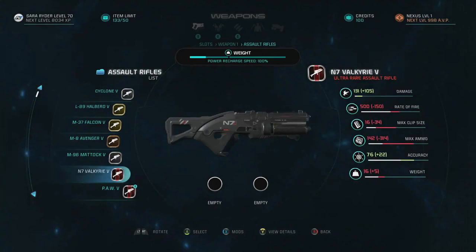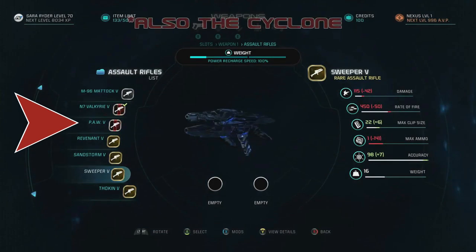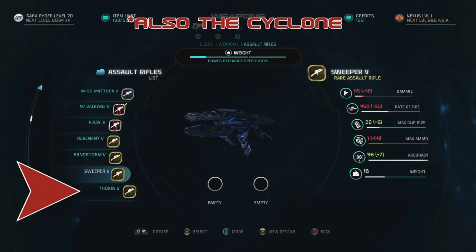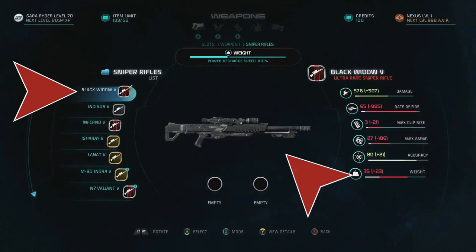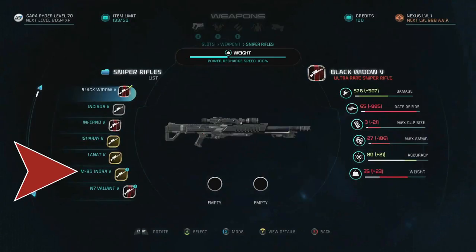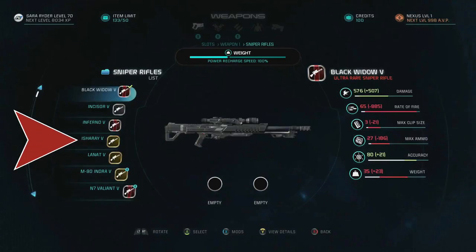There are also some new assault rifles: the L89 Halberd, which sounds like an alliance weapon, the PAW, the Sandstorm, the Sweeper, and the Thokin — I have no idea how to pronounce that. For sniper rifles, we have official confirmation that the Black Widow is back, along with the Incisor, the Indra, and the Valiant. Listed here are some new ones named the Inferno, the Ish'Rial, and the Lanat — again, I'm completely guessing on the pronunciation.